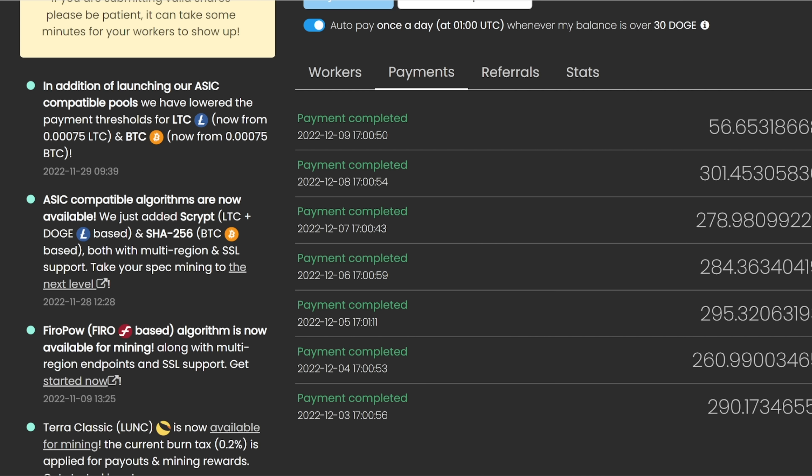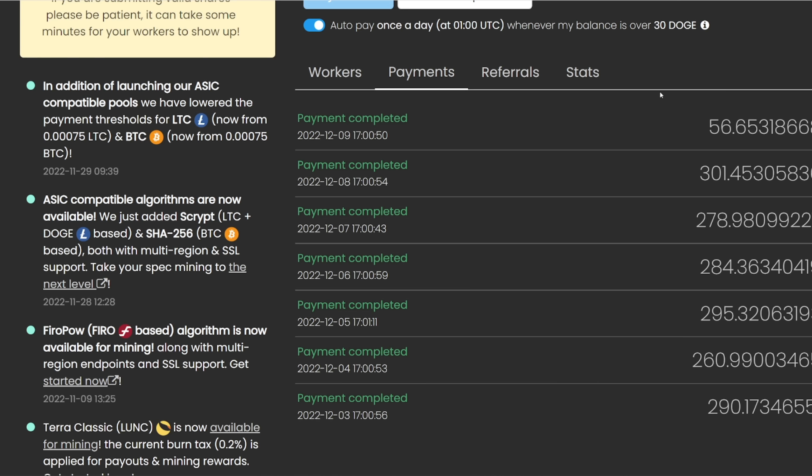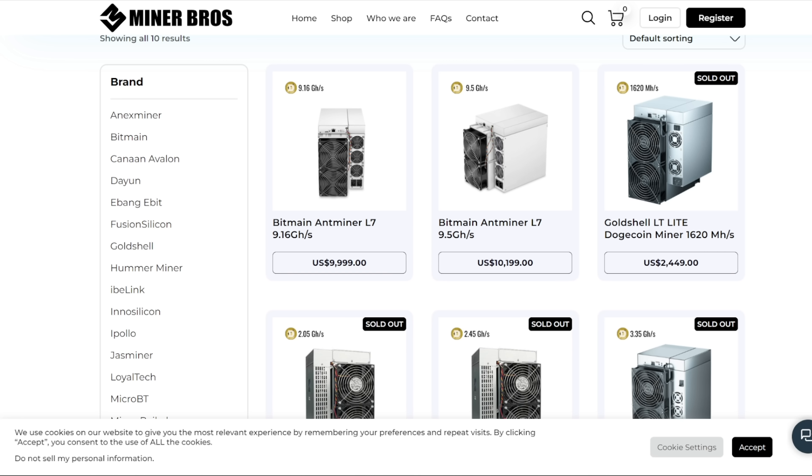Hey guys, Rpim here. This video I wanted to go through my Dogecoin profits from my Antminer L7, which I've been mining on Unmineable now for the past pretty much week. I'm just going to have to say that it seems like it's been pretty underwhelming. So this video I wanted to go through the differences in the past 24-hour rewards, especially on litecoinpool.org, which I was on before, and now I've moved back to litecoinpool.org to do a comparison against what I've been getting on Unmineable, mining into Dogecoin.